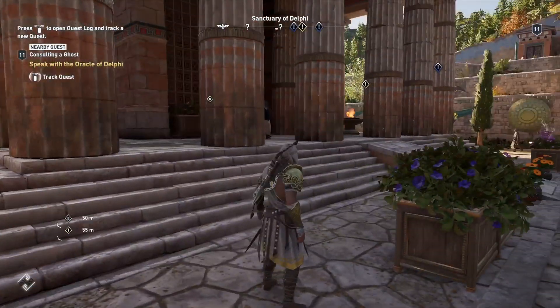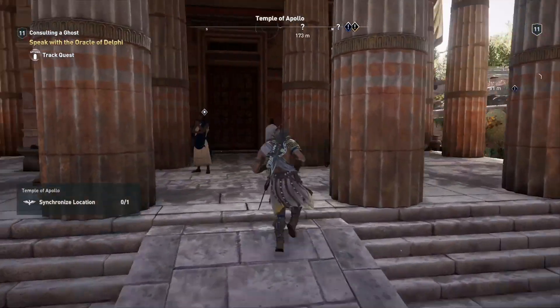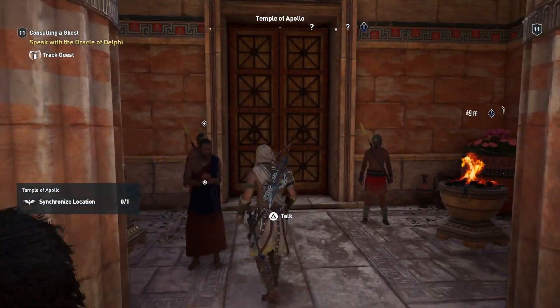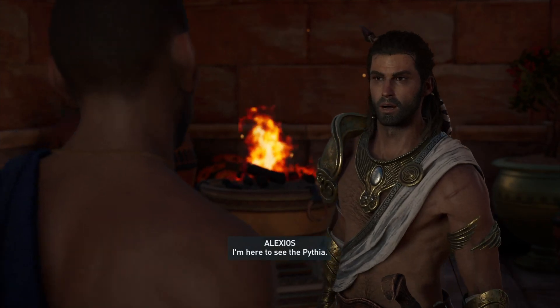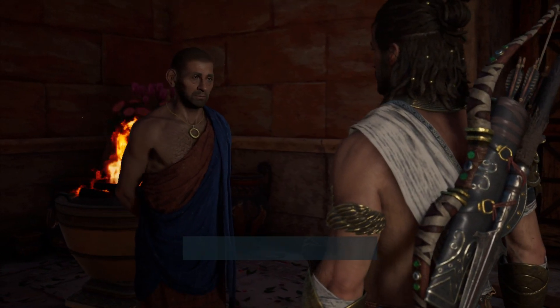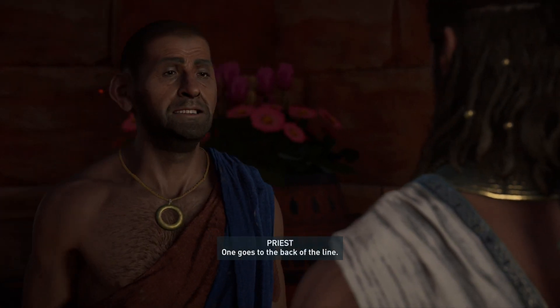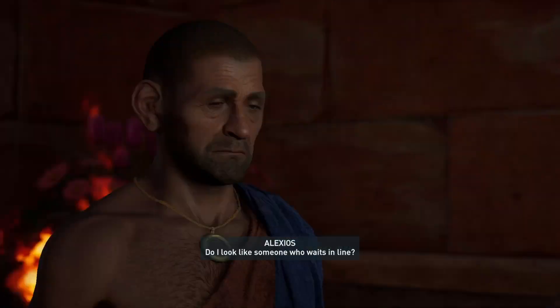By the way, Barnabas's name is actually pronounced 'Varnavas' with a V — so Varnavas. Are we supposed to sneak in? Only those chosen by the light of Apollo may enter. How does one get chosen? One goes to the back of the line. Do I look like someone who waits in line?